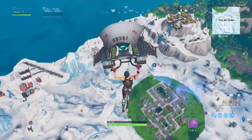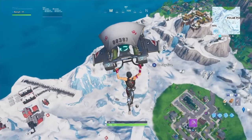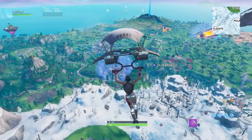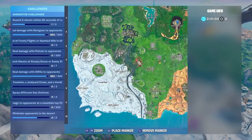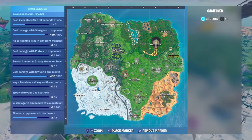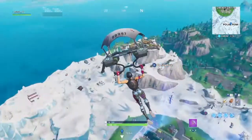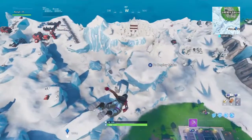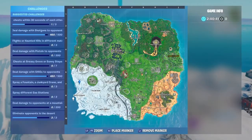To complete this challenge, which is very simple, you need to land at three locations: Polar Peak, a volcano, and a hilltop with a circle of trees. Firstly, land at the volcano first, then go to Polar Peak. After those two, you need to go to the third location surrounded by trees on a hilltop, which is found in the snow biome — over here at this house on the map next to Frosty Flights.